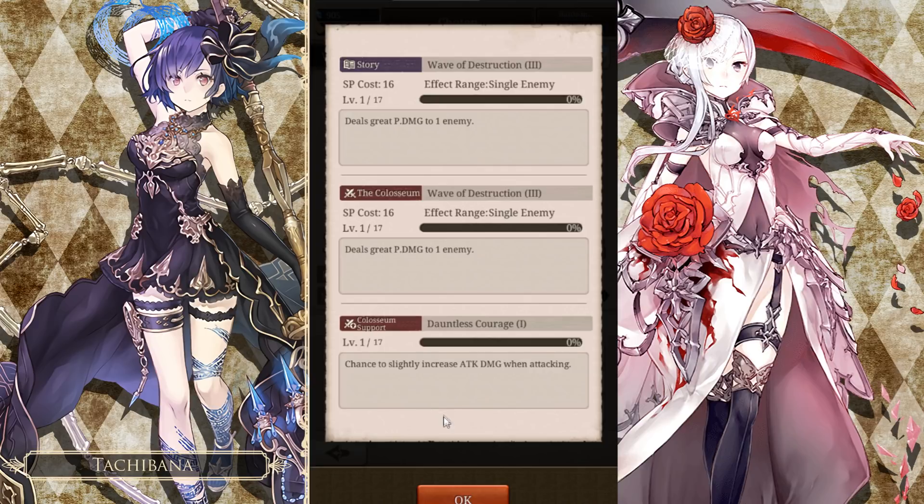The skill Dauntless Courage has a chance to slightly increase your attack damage when attacking. Big thanks to Casual for letting me know that actually all of these Colosseum support skills — if you have your grid filled with them, it's not just a weapon that you're using that has a chance to proc. It's every weapon in your grid. So basically if your grid is filled with 20 Dauntless Courages, you could technically get like 5, 10, even 20 stacks of it in one attack.